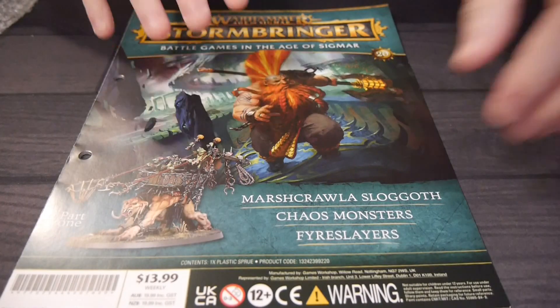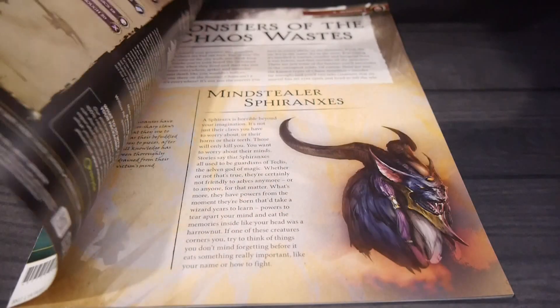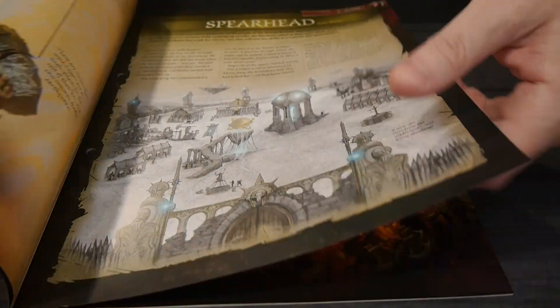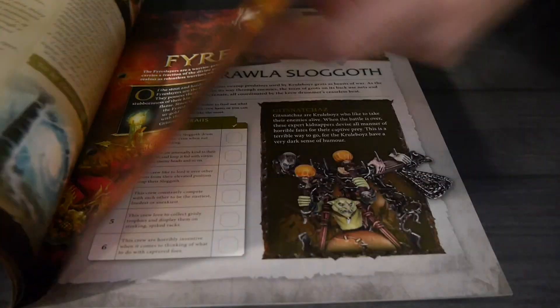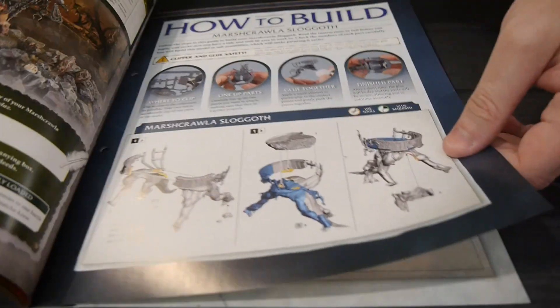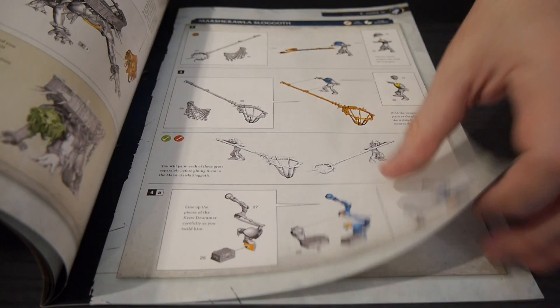You get part one of two; there's a second magazine that will have the rest. So let's go through this one and see what's inside. I'm guessing it will be partially how to put it together, and then the next one will be painting. We get some history, a bit about Fire Slayers, then we get the Crawla-Sluggith — how to put it together, which is what I'd expect.